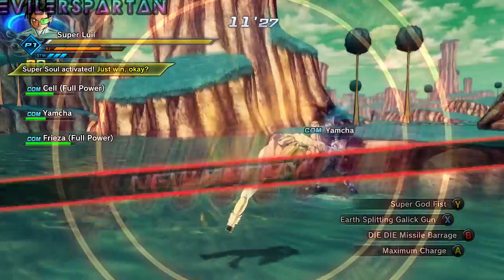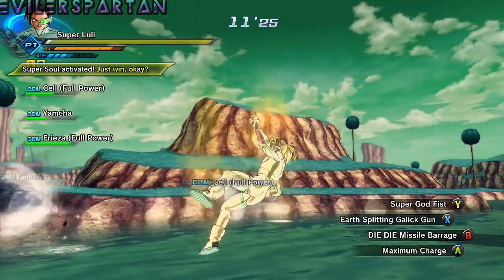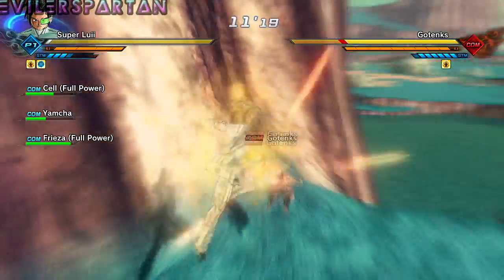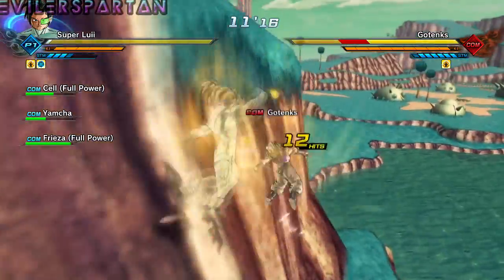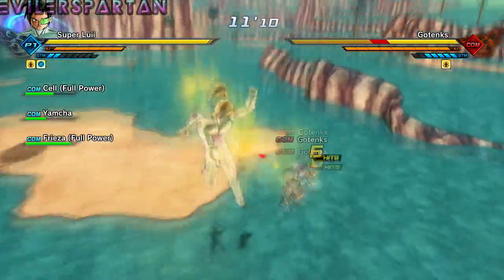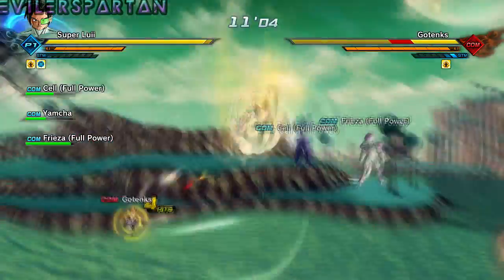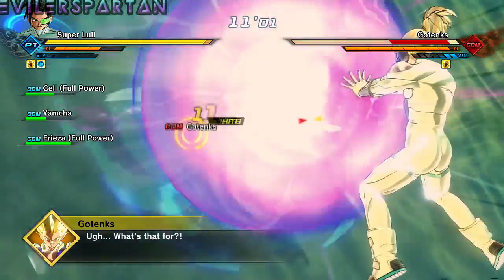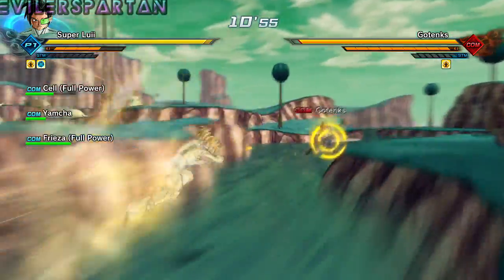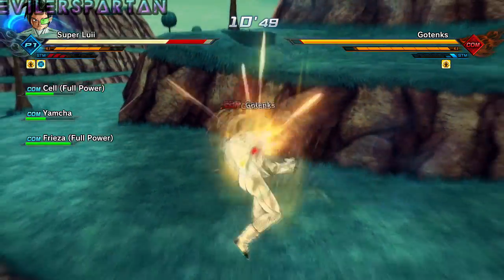I think how other Dragon Ball Z games have done it — where you pick a character like Imperfect Cell and level them up, and each time you hit a different key level he'd become his second form, then Perfect Cell, then Super Perfect Cell — same thing with Goten and Trunks, where in past games you're able to turn Super Saiyan and then fuse, and then go Super Saiyan 3. I don't know why they didn't include that in this game — I think it would have been pretty cool.